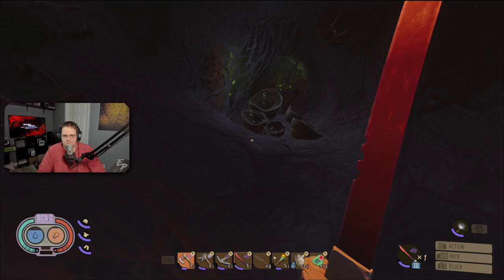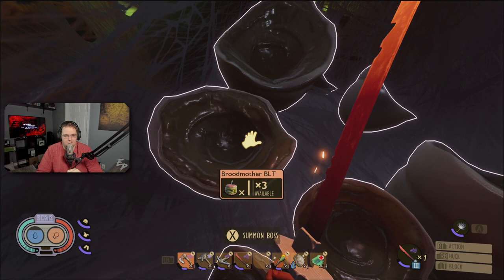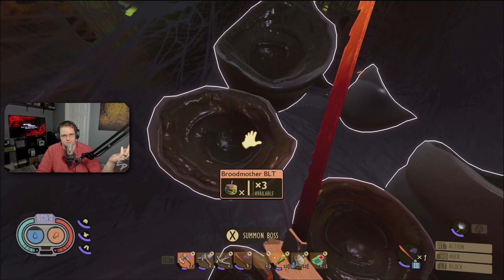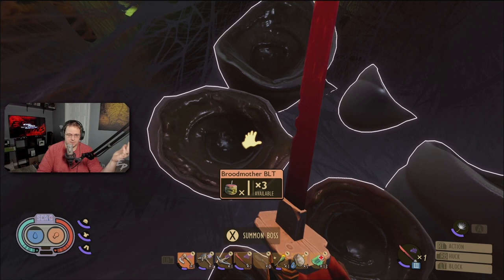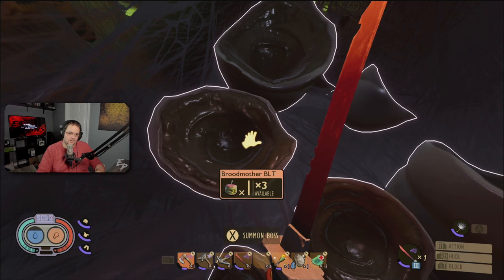Let's just get into it and get the action started. We have three of these bad boys, gonna try a couple different techniques. I did not bring any smoothies for this, so all we got is bandages — fingers crossed. I'll be using standard mutations that you'd use with whatever weapon you're wielding, like Blade Master. No buffs from smoothies; we're gonna raw dog this and see what kind of power we can get out of it.